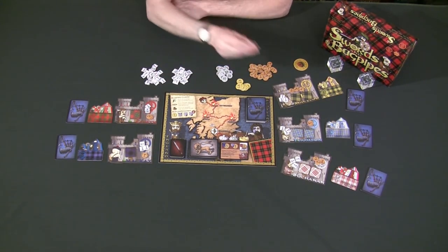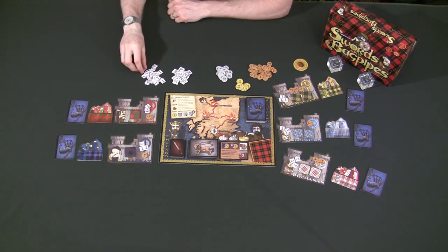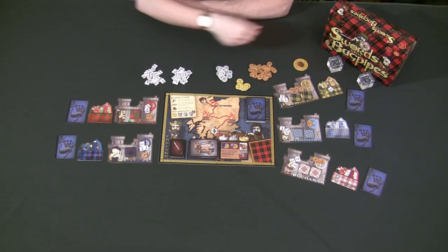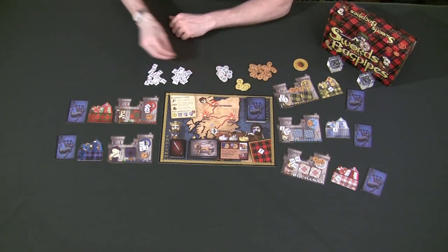The first Replenishment option is you can decide to take one gold for your clan — that's your only action for the Replenishment. Or you can decide that you're going to take one army for your fort and one army for every other player's fort.